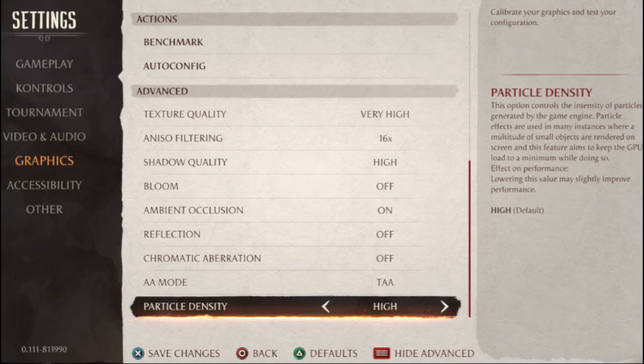Particle density can affect both GPU and CPU, slightly more so the GPU. If you're still having VRAM issues, change texture quality and watch your Task Manager to see how much VRAM is being used up. If you're on a 6 GB card, Normal texture quality is going to be your go-to.